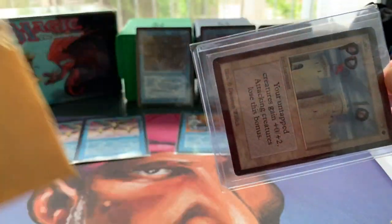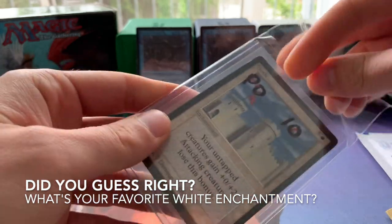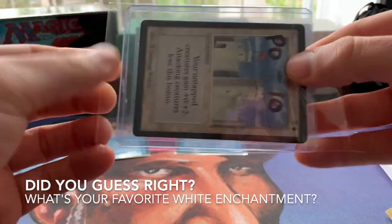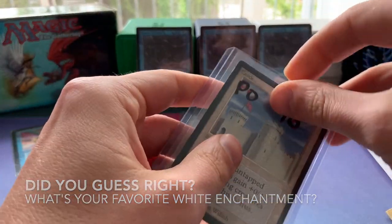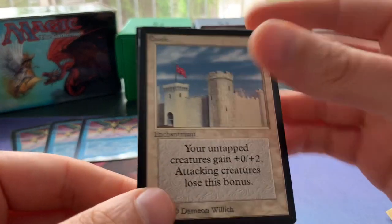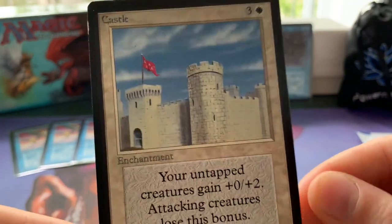There we go — and it's a Castle. I thought the blue card was in another envelope, but anyway, it's a Castle, art by Damon Welch. Let me show you the copy close up. This is my second Castle.